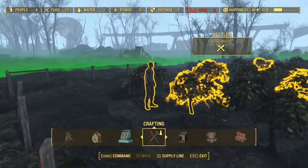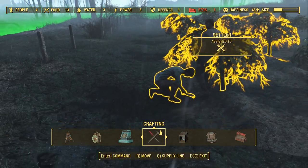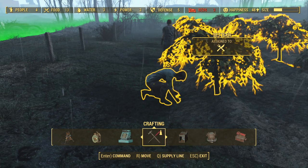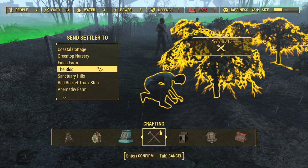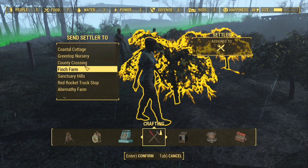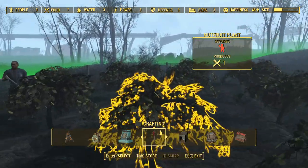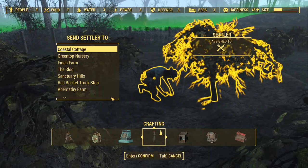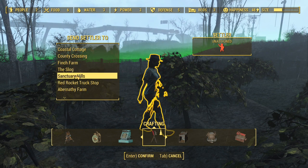One of them's already auto-assigned to the food, but I'm going to make one of them another provisioner. I'm going to move this guy to the Slog, because I think I have more resources there to support more settlers. And then we'll make them a supply line between the Slog and Finch Farm. And then this person, we'll move them to Greentop, and we'll set them as a supply line to the Slog.